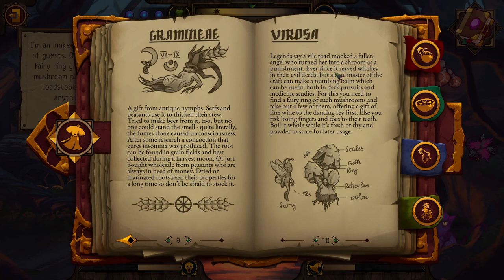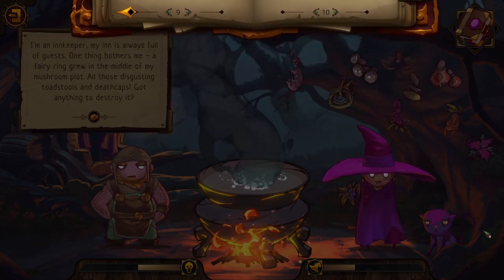The book entry for toadstool: 'Legend says the white toad mocked a fallen angel who turned her into a shroom as punishment. A true master of the craft can make a numbing balm — useful both in dark pursuits and medicine. To do this, find a fairy ring and take a few, offering a gift of fine wine to the dancing fairies, risking fingers and toes to their teeth. Boil it whole while fresh, then dry and powder for storage.' But the innkeeper wants to destroy the fairy ring, not lure the fairies — so wine isn't the answer here.